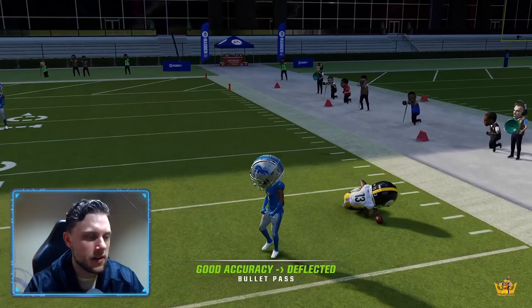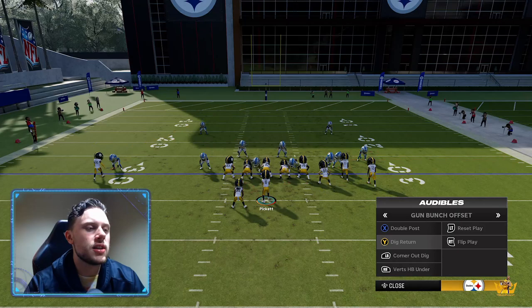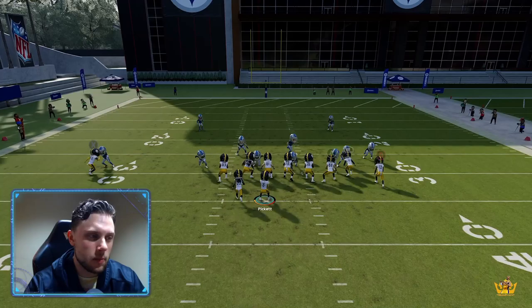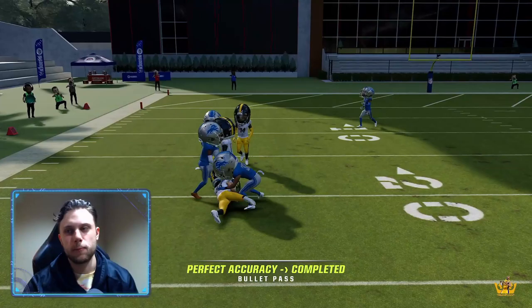So I think the route combo is kind of messing up here, and sometimes when they're shading outside, it's good to understand the concept here. If they're shaded outside, that might take away the zig, then you hit the drag. If they're shaded inside, the zig's going to be wide open, you hit the zig. So they're kind of shaded outside, so we just hit the drag — boom, we're good.